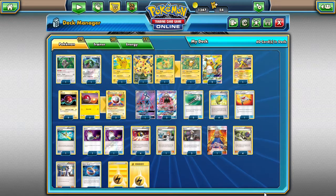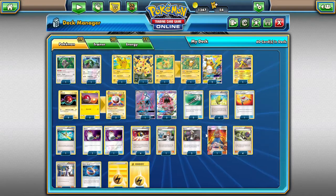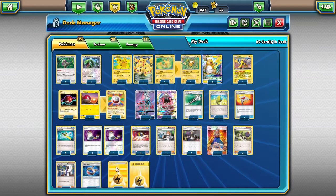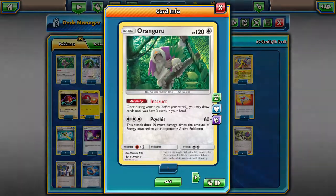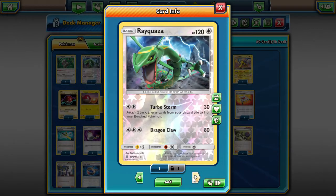We'll copy the deck list and put it in the description so you can copy-paste, test it, or change a few things — like swapping in Tauros-GX or some switches. Starting from the top: two Raichu GX, three Pikachus to evolve them. For draw support we have one Orangaru — Instruct is necessary when we run out of cards and need a little extra draw.